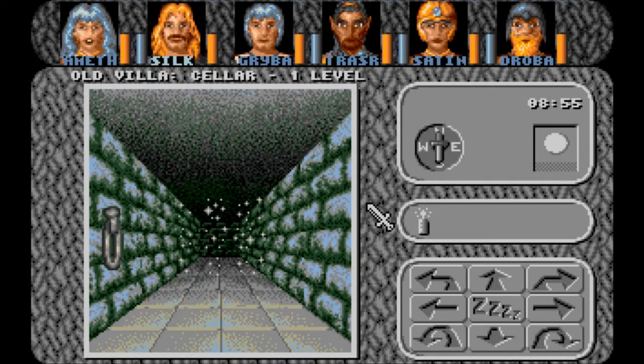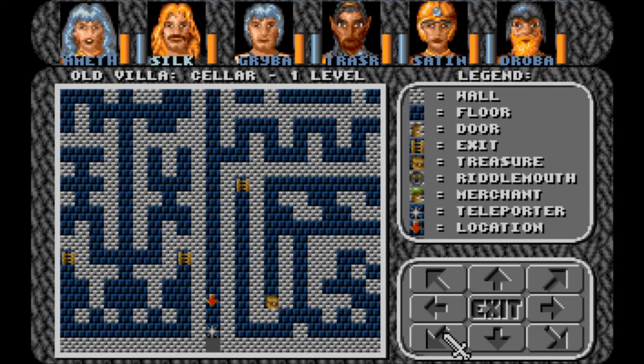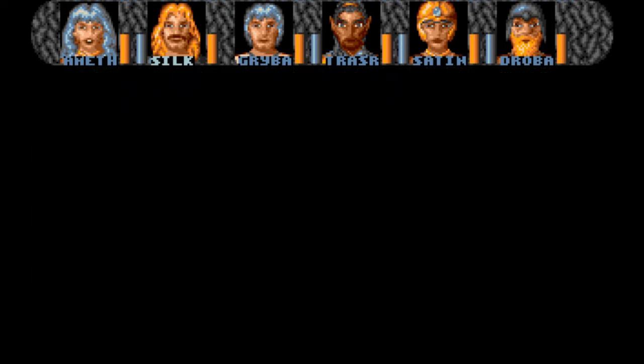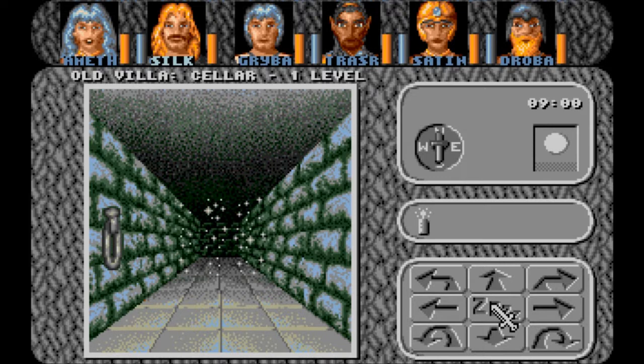Welcome back to Let's Play Amber Star! Gotta wonder what we're doing back here, back in the old villa, in the cellar, one level. We forgot to go down here. Let's see what's in there. Not sure if we can get back, but hopefully we can. Just make sure not to save over any good save when we're in here. Let's go take a look and see what's in here.